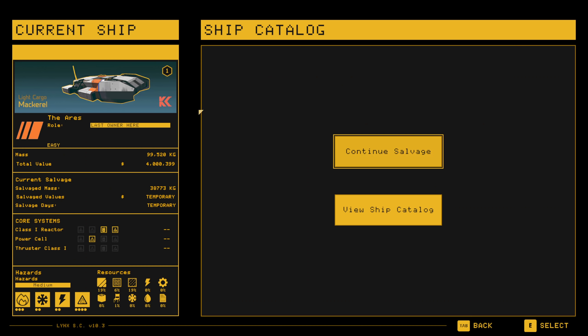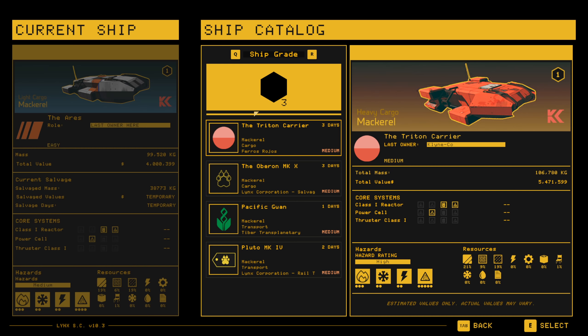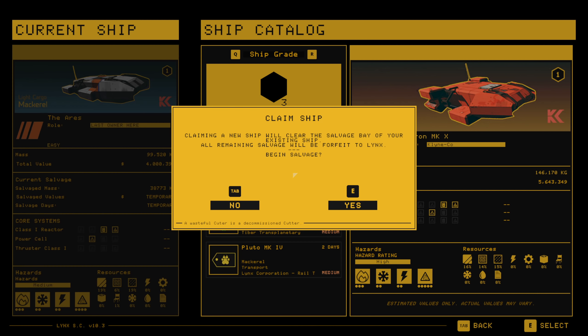We're going to go to Start Shift and find a ship to salvage. We're going to go to Class 3. There are a number of options here and they start to get a little more complicated. Let's pick a Mackerel — they're all Mackerels. This one is the highest value, so we'll give it a go.